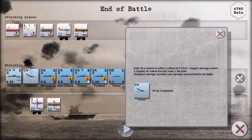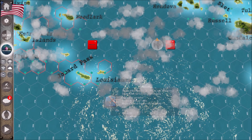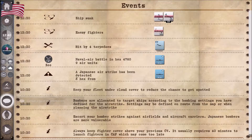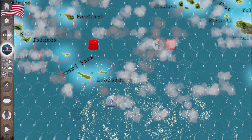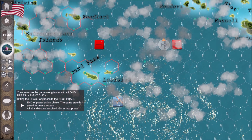Yorktown's been sunk — not good, not good. The naval battle summary: Yorktown hit by four torpedoes and sunk. Let's go back to the map and continue.